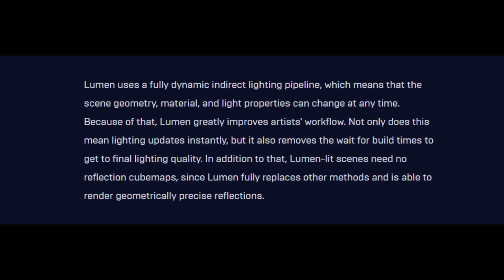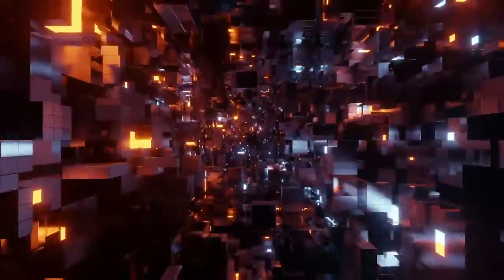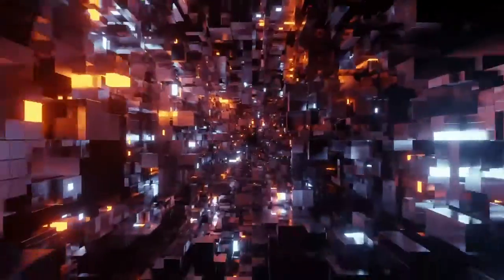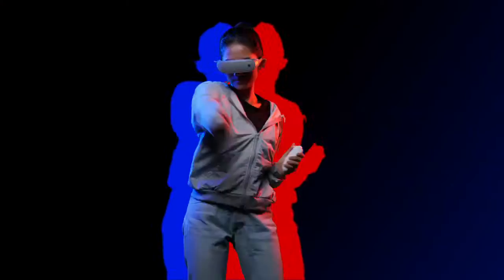In addition to that, Lumen lit scenes need no reflection cube maps, since Lumen fully replaces other methods and is able to render geometrically precise reflections. Again, Lumen, Nanite, and MetaHuman are going to drastically reduce the development time for certain aspects of game development, allowing both indie developers as well as large studios to build bigger, better, more photorealistic experiences than they would be able to with current game engines.